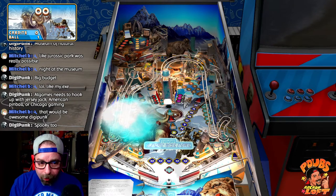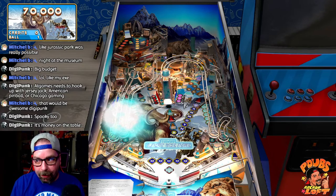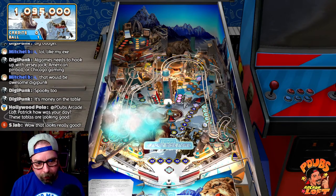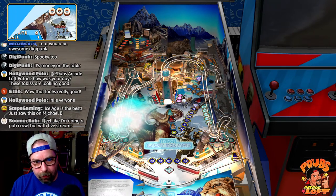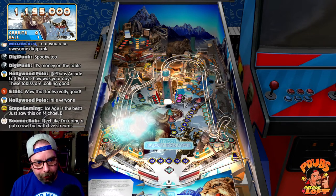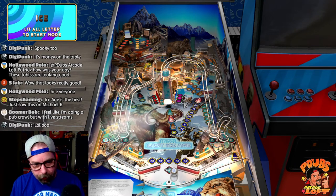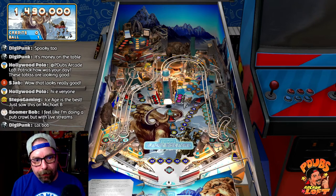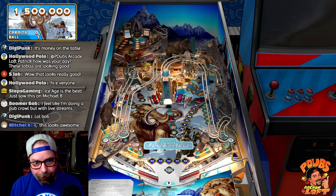This Ice Age table — I thought it was going to be the worst and it's actually one of the best. A lot of my buddies are telling me they're really enjoying it. Hit the drop target in the corner, go around the ramp, hit that target — oh nice save! The ball went down the chute and came out the top — I didn't even know that was going to happen.